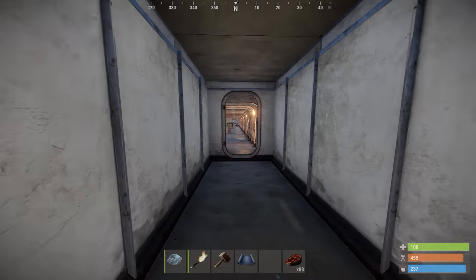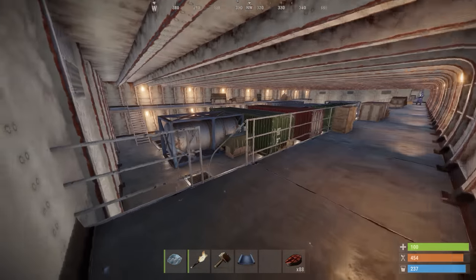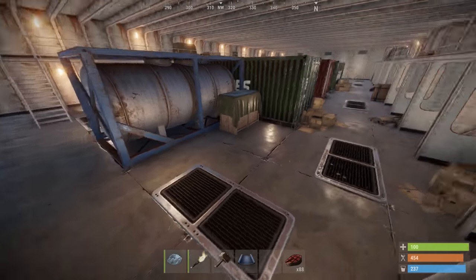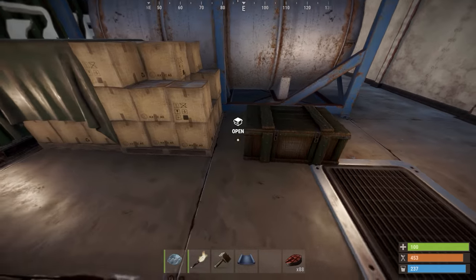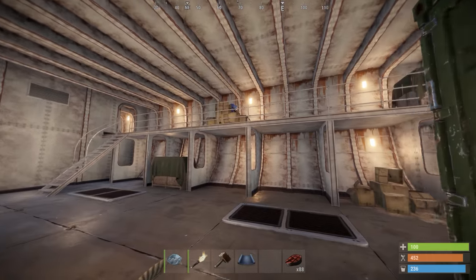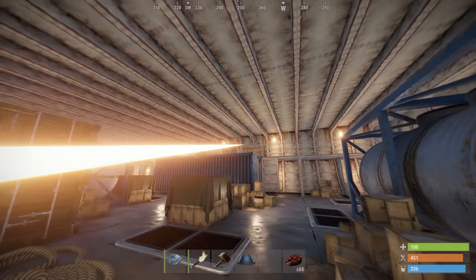Over on the briny deep, the cargo ship has received an interior it can be proud of and you can now venture down below deck, gaining entry via back and front entrances. Down here you'll find two large rooms filled with shipping containers, crates, loot boxes and of course walking blue barrels.